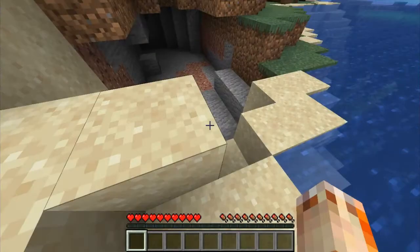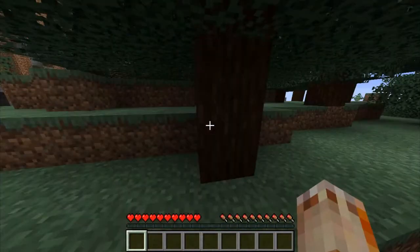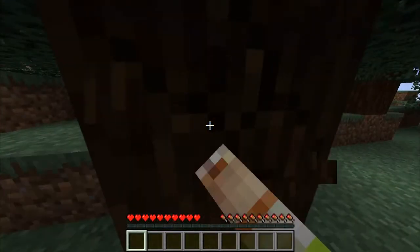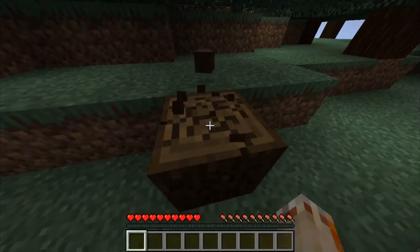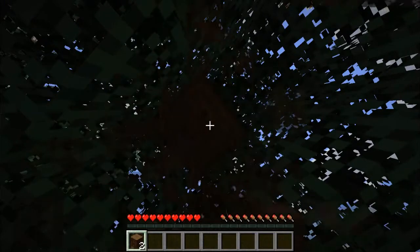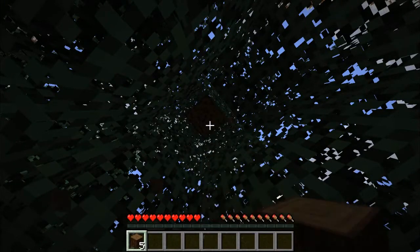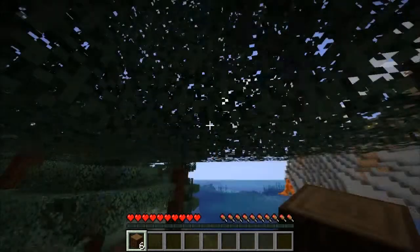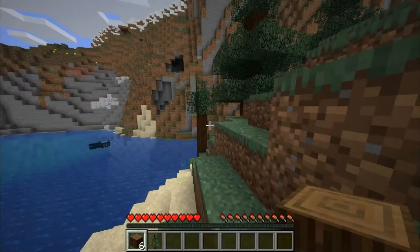Now this lava there — I could already make a cobblestone generator if I get iron, because I can just get that lava. But let's just chop this tree down. Oh guys, we could build it in the mountain! Oh there's a mountain there, look — there's a mountain!